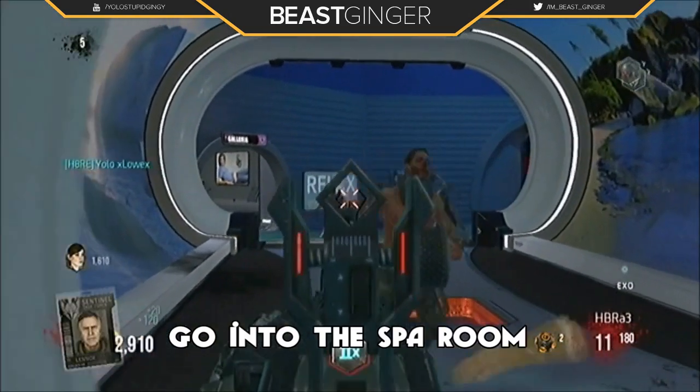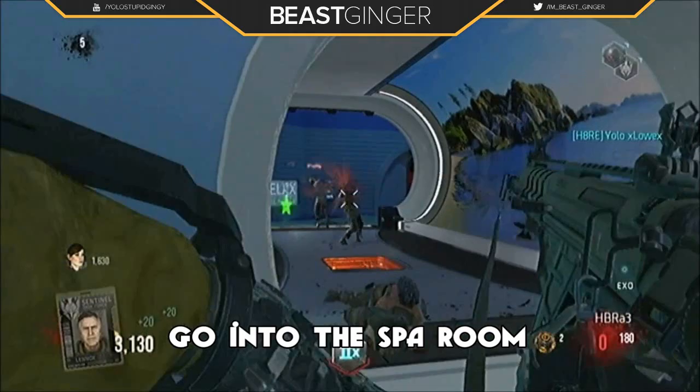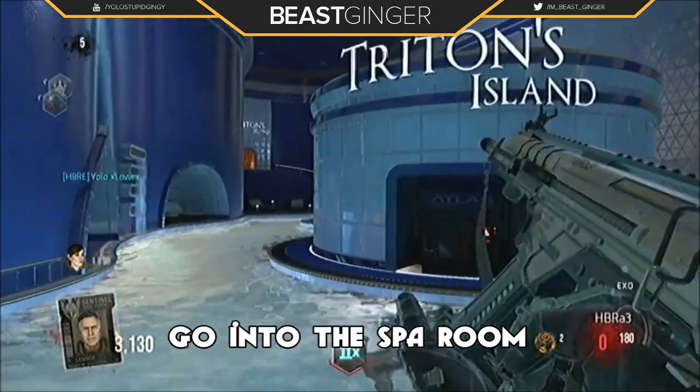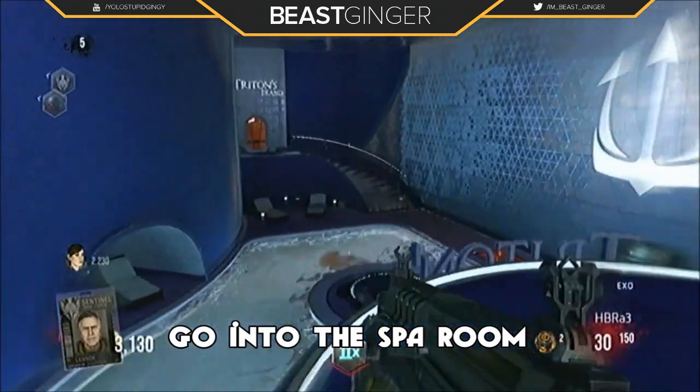What is going on guys, ginger here. Today I've got another Advanced Warfare glitch video for you guys. What I want to be showing you guys is how to get on this highlight spot on the map Descent — it's a brand new zombie map that literally came out three hours ago.